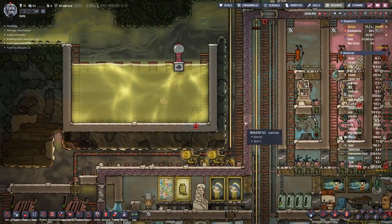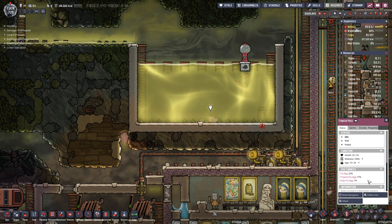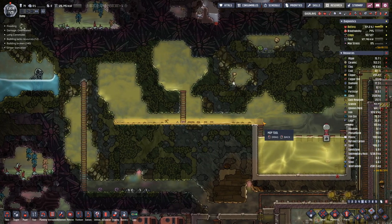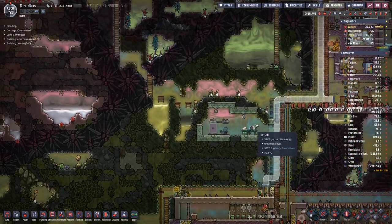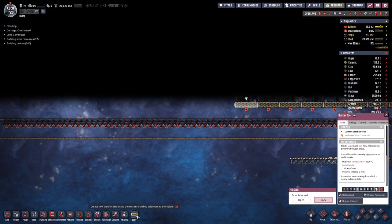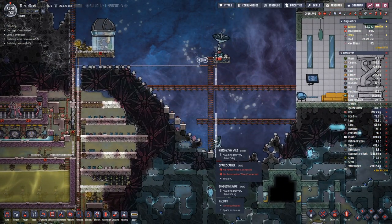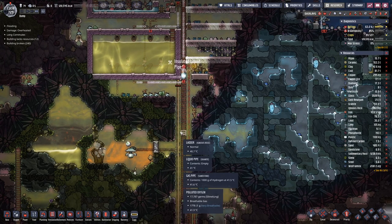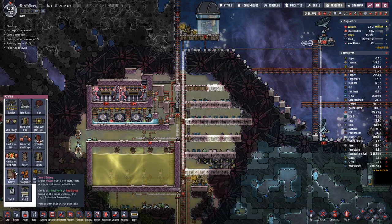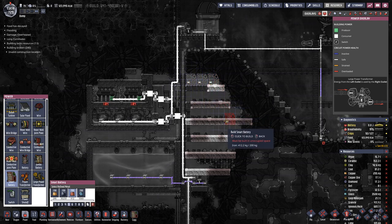Do we have any fish eggs yet? No. We do have six tons of steel. While I set aside a bit for the steam turbines, I think we can invest a bit in more bunker doors. Let's place the first three in here.